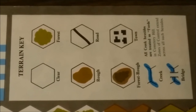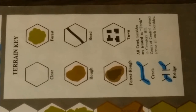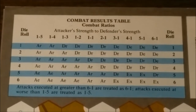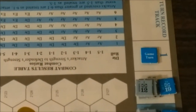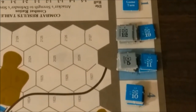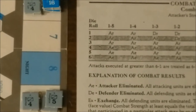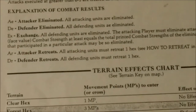The map contains the terrain key, which identifies the various types of terrain found on any given map. Each map has its own terrain key. Also printed on the map is the combat results table — one printed in one direction and the other in the opposite direction. Also printed on the map is the turn record track, used to keep track of which game turn it is and when reinforcement units will appear. We also have a photocopy of the combat results table and the terrain effects chart.